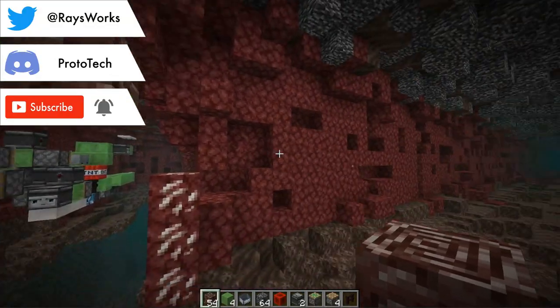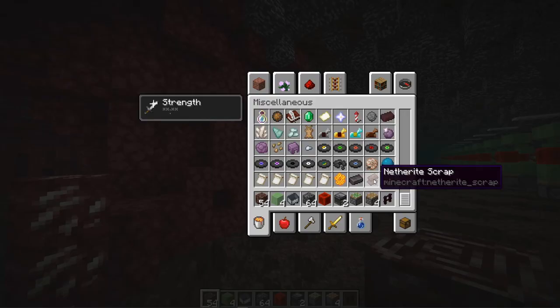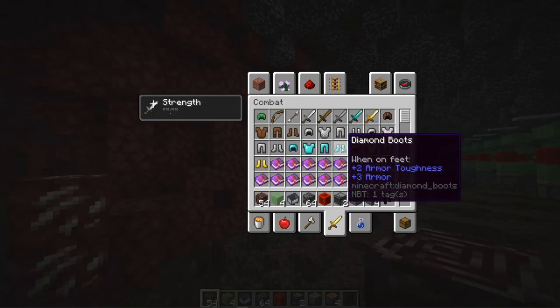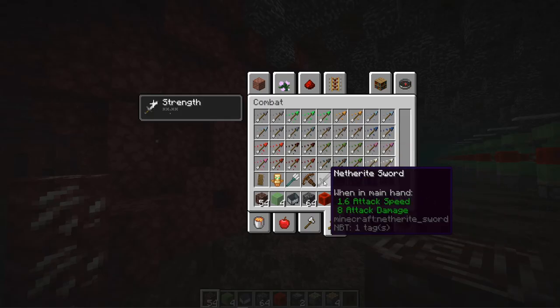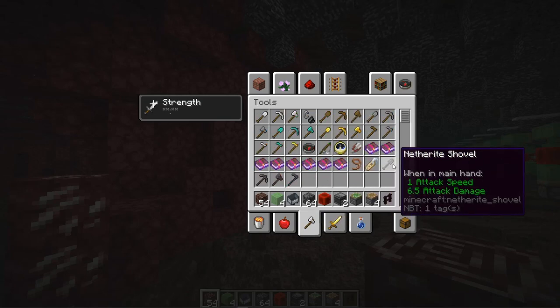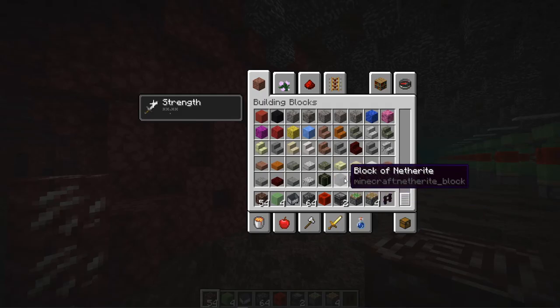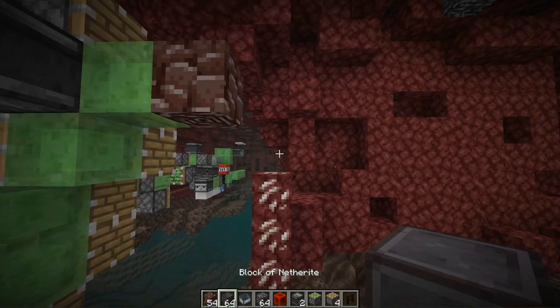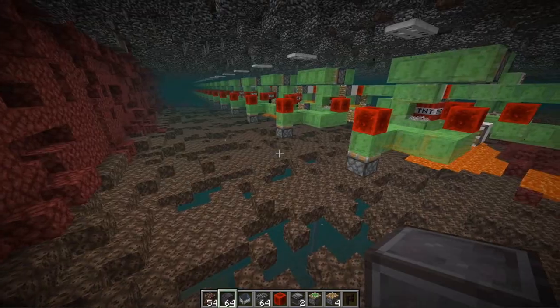If you don't know what Ancient Debris is, it is a new ore found in the Nether. When you smelt it down, it turns into Netherite scraps. You take four of these with four gold ingots to make a Netherite ingot. These ingots can be combined with any diamond piece to make Netherite armor and tools, which are stronger, faster, and take longer to break. If you're really rich, you can convert nine Netherite ingots into a Netherite block. I covered Netherite in a snapshot review linked below.